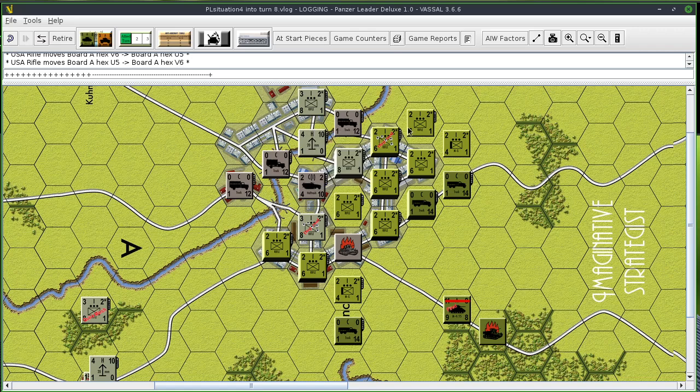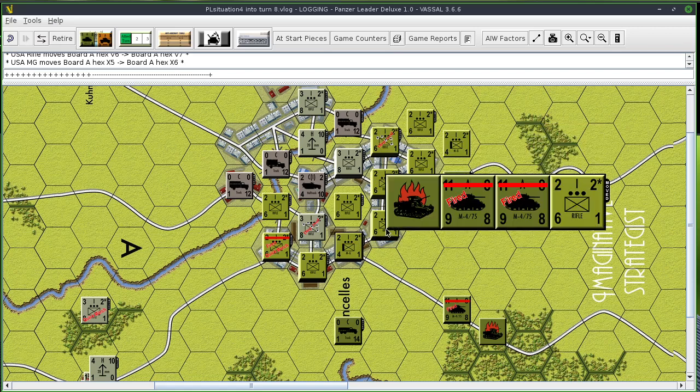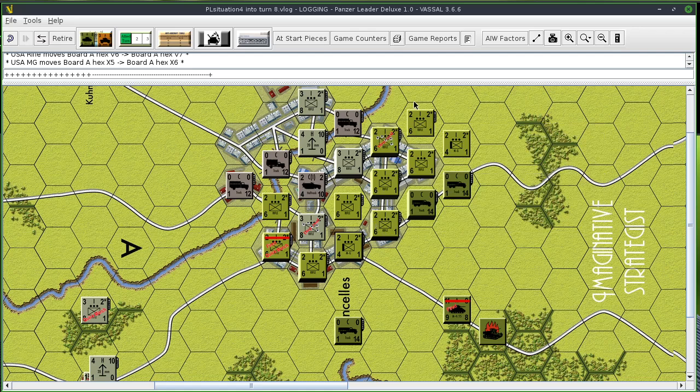I'd rather do a close assault. It's the movement phase. So the rifle unit takes the bridge — they're getting ready for a close assault. I'm moving him into here. How do I get over here? I get four. I have the two tanks and the one rifle. I'm going to try to enter that river hex, and I do not yet succeed.